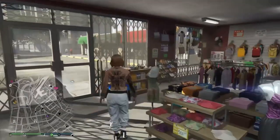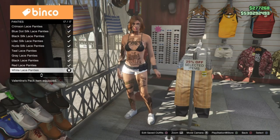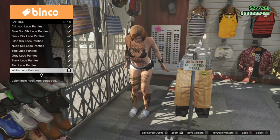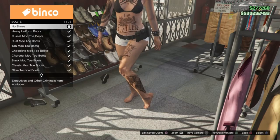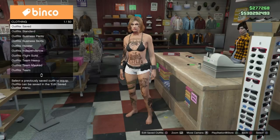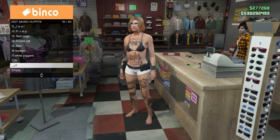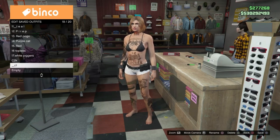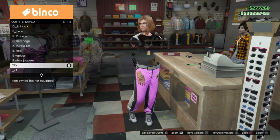Depending on what pants you had on your C1, you can keep those — like if you had joggers, you're free to keep those. I'm just going to put on the white panties, take the shoes off, and keep this outfit really simple. So we are going to save this outfit in our C1 spot, which just has the gun belt, bikini, panties, and no shoes.